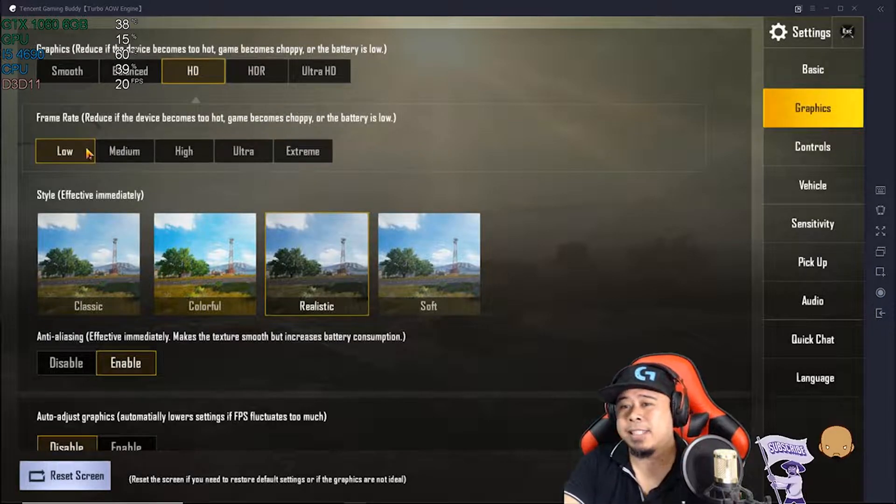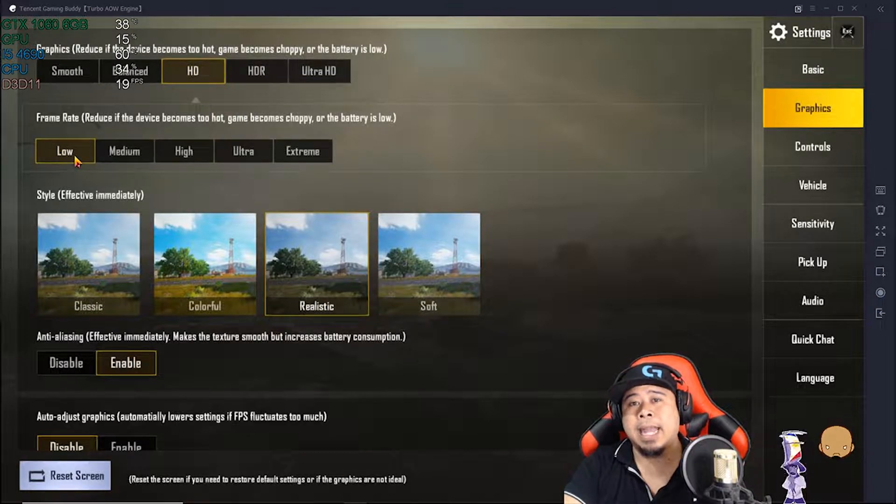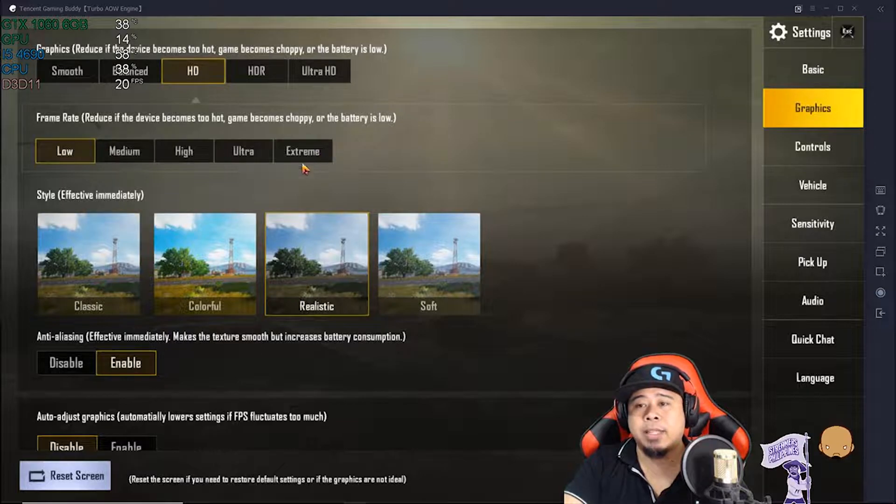At first I was clicking on the settings and I didn't know what it does. But if you set it to Low, you'll be getting low FPS. Then it depends on your computer whether it can handle up to Extreme, so just play with the settings.